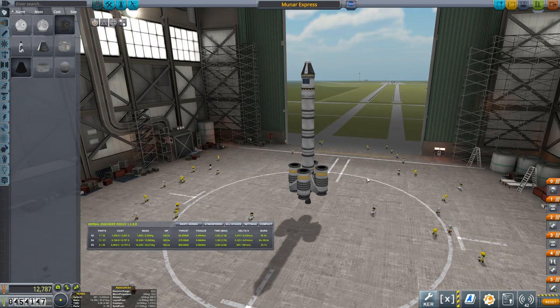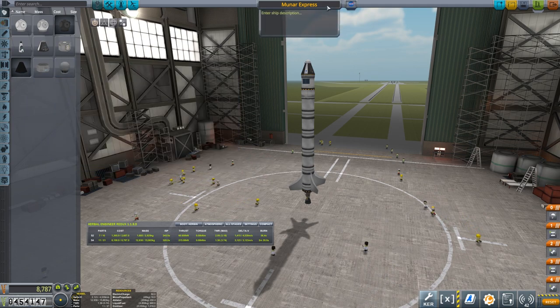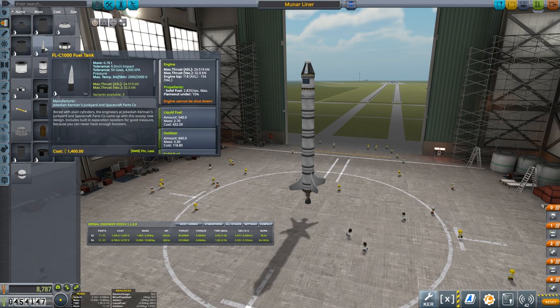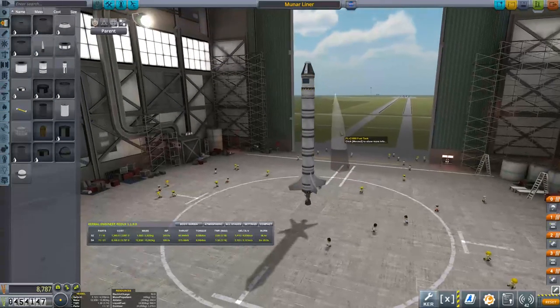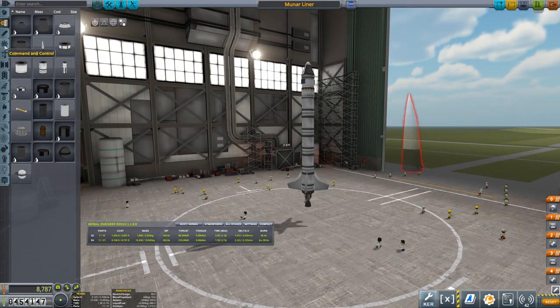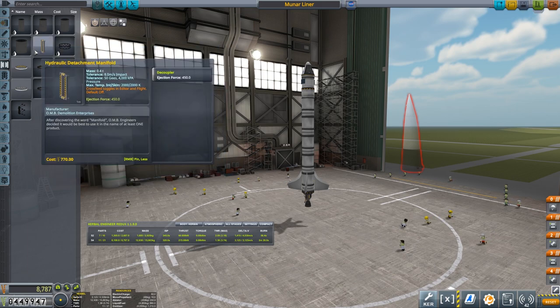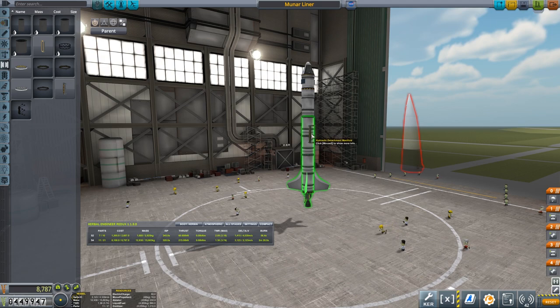Let's take a look at some of those in the VAB. Here's our rocket so far - the Mooner Express - which has these really uncontrollable boosters at the bottom. Let's just get rid of those. The new fuel tanks are a little bit large for this rocket - they might work as outboard tanks though. Let me see what size this is - it's going to be huge and outsized. Yeah, it is kind of huge.